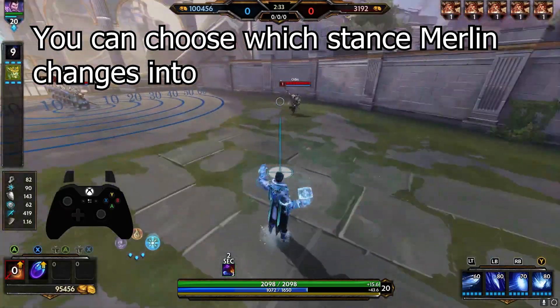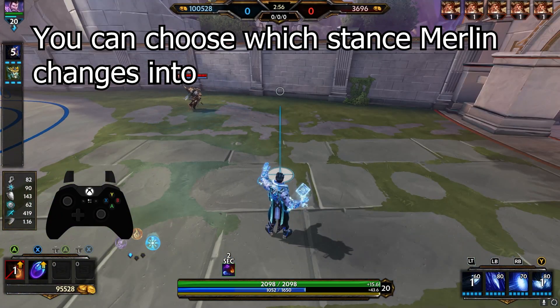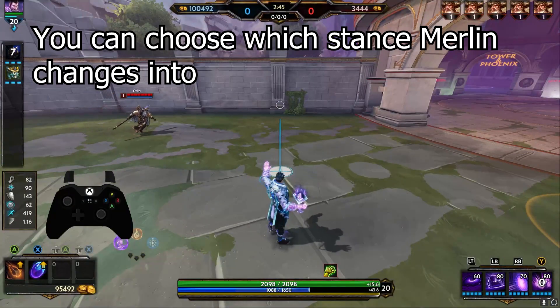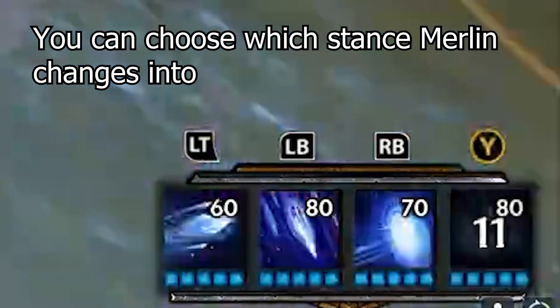Now let's talk about Merlin. I can't believe a lot of people didn't know this, but you can choose which stance Merlin switches into when you cast the ult. A lot of people in the thread I talked about earlier didn't know this, and it made it very hard for them to play Merlin. As you can see in the bottom right of my screen, you just press either the first, second, or third ability button to choose which stance you want to go into.